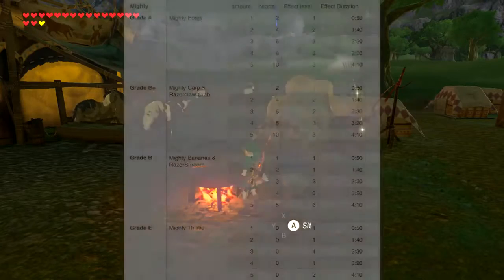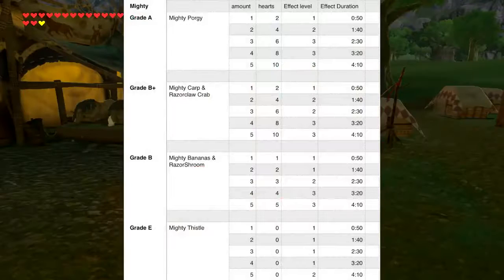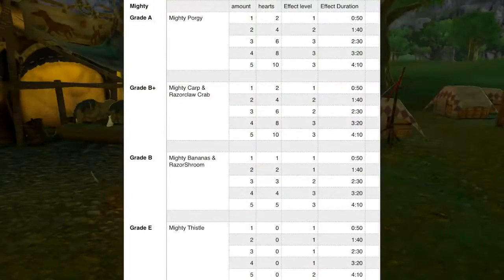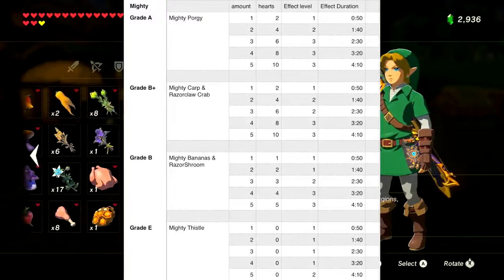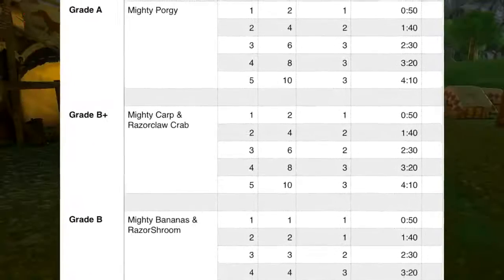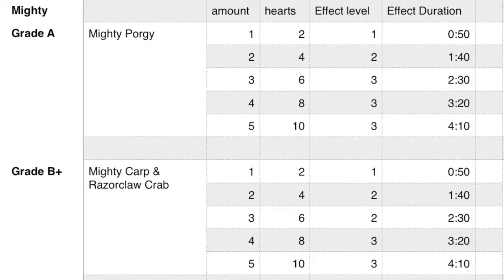First, mighty food. Any dish with the name 'mighty' in front of it gives you a boost to your attack from one to three stages. A critical cook or blood moon critical cook can boost it by an extra three hearts, a boosted five-minute duration, or a boosted tier of effect. The only grade A food for attack is the mighty porgy — each one gives you two hearts and 50 seconds of attack boosting. Cooking one gives level one, two gives level two, three gives level three. Any more than that and you're just wasting fishies.